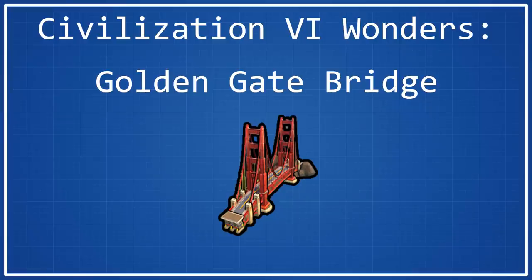Hello everyone, I'm the Saxy Gamer and today we're here for yet another Civilization VI Wonder Spotlight where today we'll be taking a look at one of the trickiest wonders to use in this game, but one that is definitely really good if you can use it appropriately, and that is the Golden Gate Bridge.